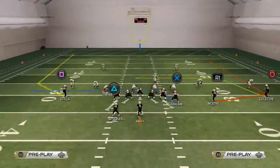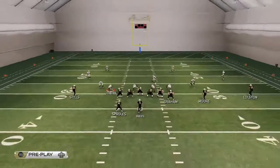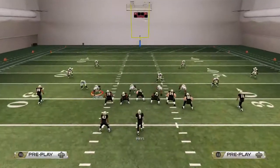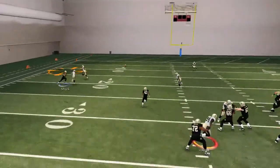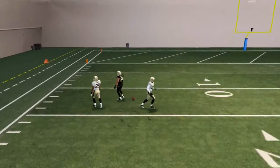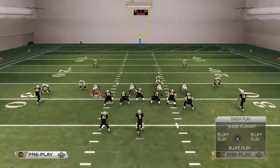Now how is this play going to fare against the cover three? We're going to use the same reads and the same hot routes, but we're going to obviously have different players that are open. Our first progression — this wheel route — is not going to be as effective against a cover three defense.